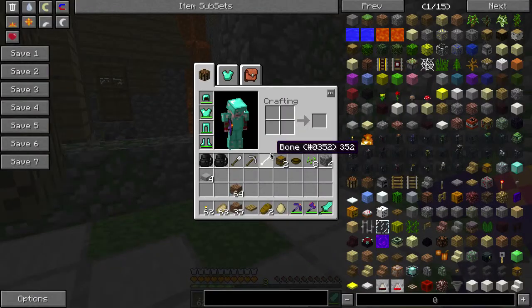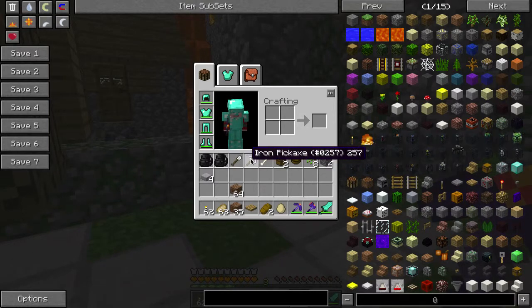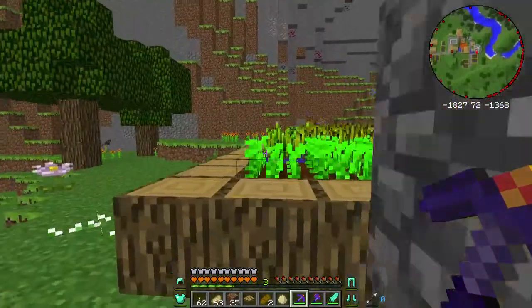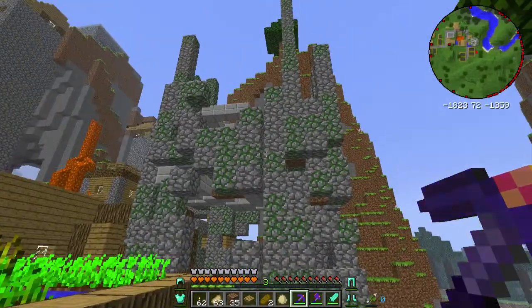We got seeds, eggs, bread, bone, and some iron tools — about the same level as the other ruined tower, which makes sense. Now we've done the easy ones.